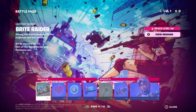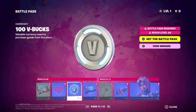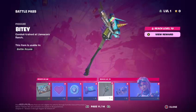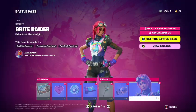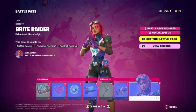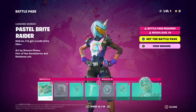I saw this from the concept art — this is a new Mad Max version of Bright Bomber. So we got the Bright Raider stuff: Bright Raider loading screen, Bright Heart emoticon, 100 V-Bucks, Wasteland Bright Rat — pretty cool. I like how they did the new Bitey pickaxe. Wasteland Drifter contrail and Bright Raider — I like how they did her.